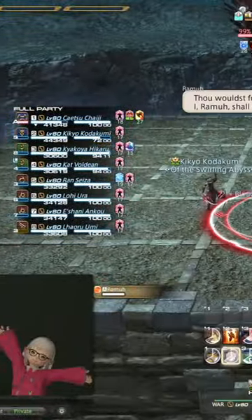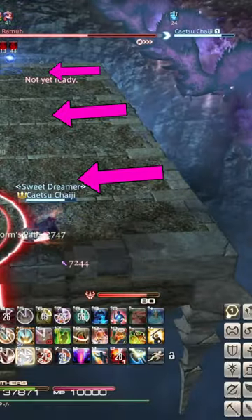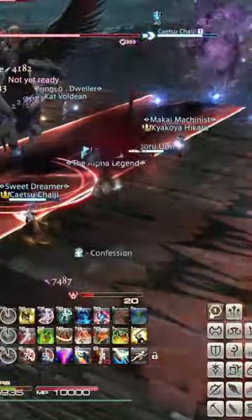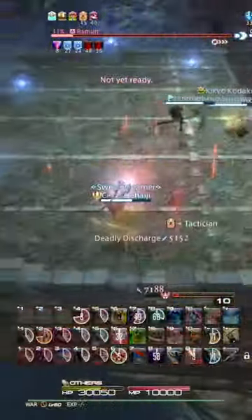A particularly impressive one is E5 from Shadowbringers with this peculiar pattern. Certain mechanics will happen specifically on the lines on the side and help you to navigate them, and similarly certain mechanics happen specifically on the middle line across. All of this is used in far more detail in the Savage version and helps immensely with understanding. Remember this next time someone tells you to.